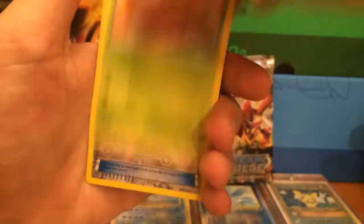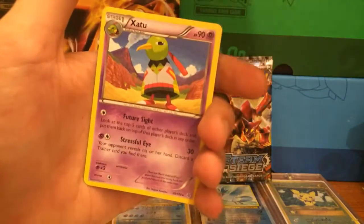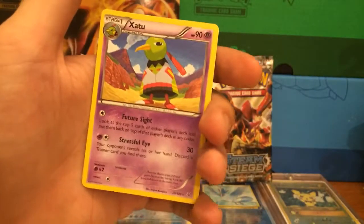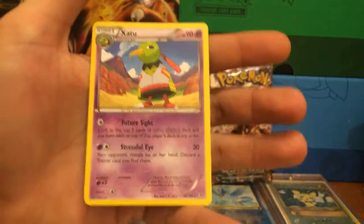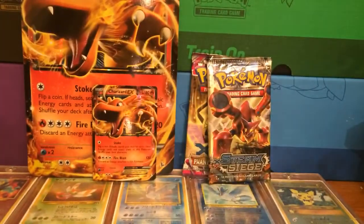To get right through it, let's keep going. Here's our Ultra Ball Reverse Holographic, and our Rare is Exatu. This is actually my first one of these, so I won't burn it guys - I'll treat this one with respect.